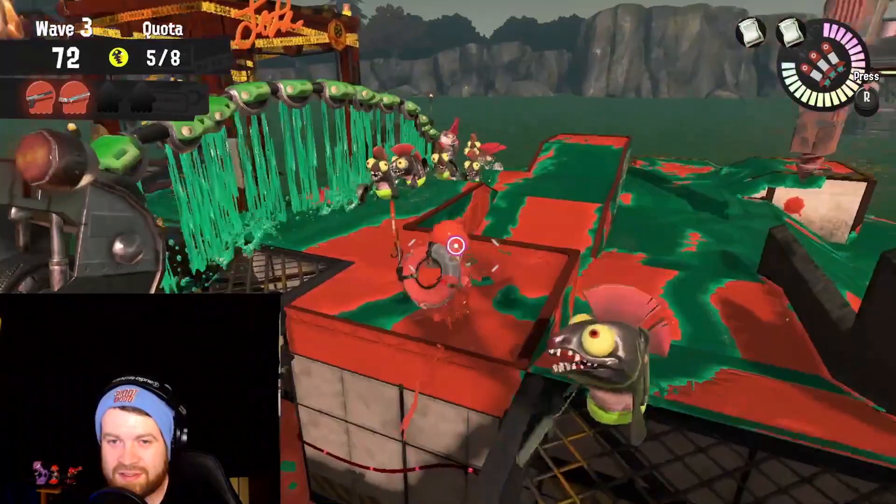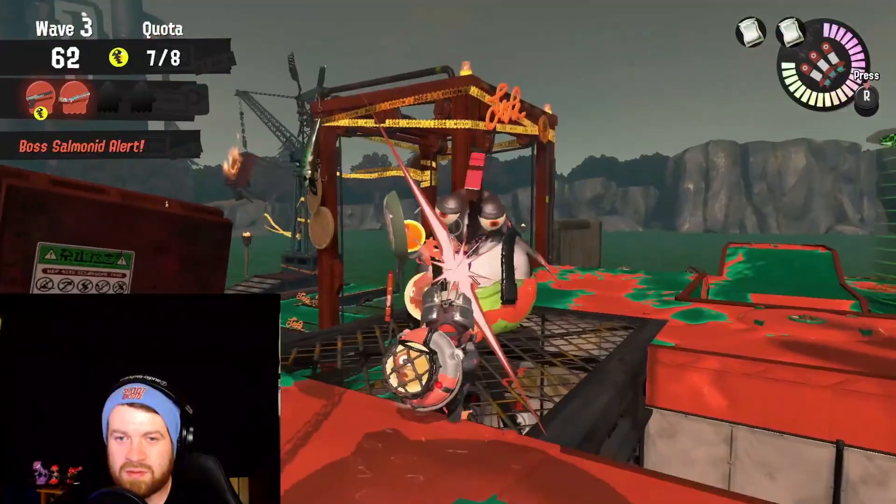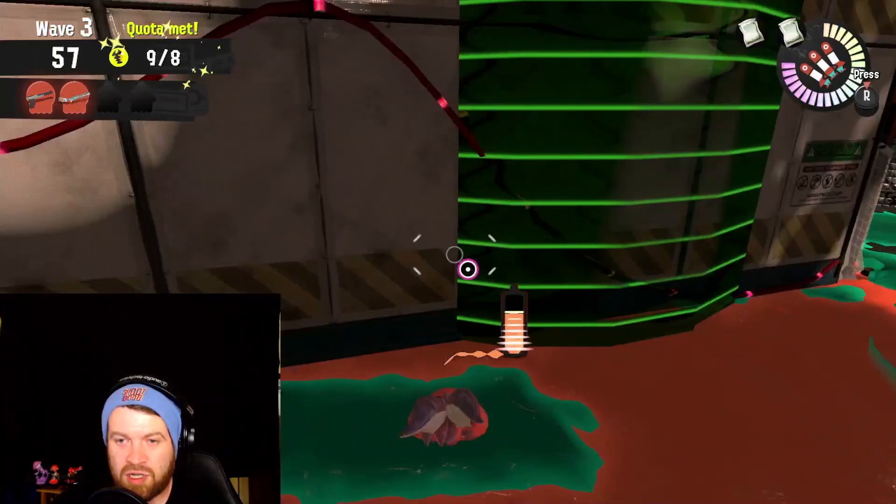Keep in mind, if the Squiffer is not dealing with the lessers, everyone else is going to need to focus on taking them out. So if you can run this composition with specific roles, that would be really nice, but you've got to make sure that the Splattershot Jr. and the N-Zap are doing the egg running.